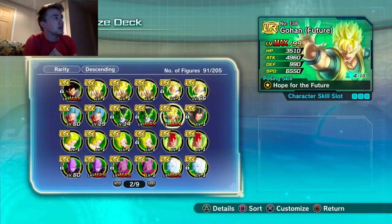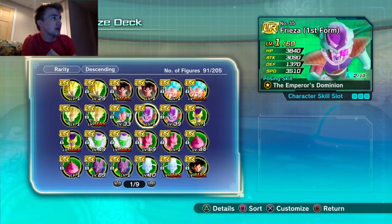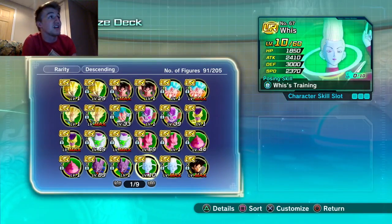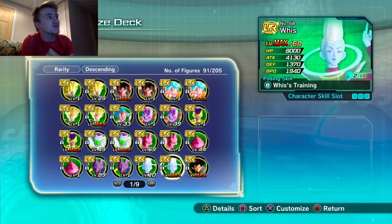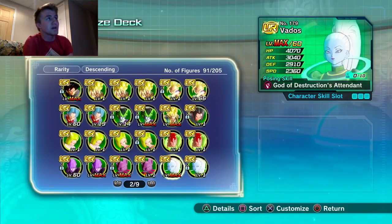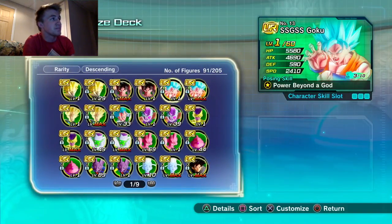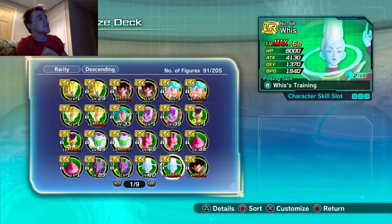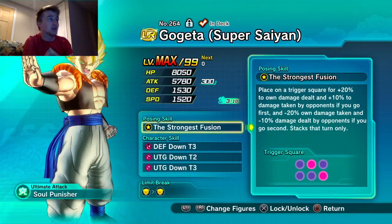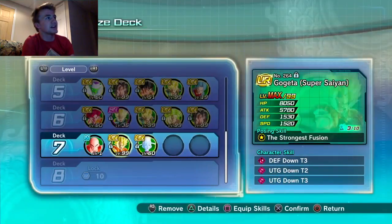I'm thinking about putting Wiese on there. I'll put the one with higher HP — number 68 — because not everyone has number 67. They do the same thing: their position skills and posing skills are identical, but number 68 just has a tremendous amount of defense. So I'm putting Wiese on there.